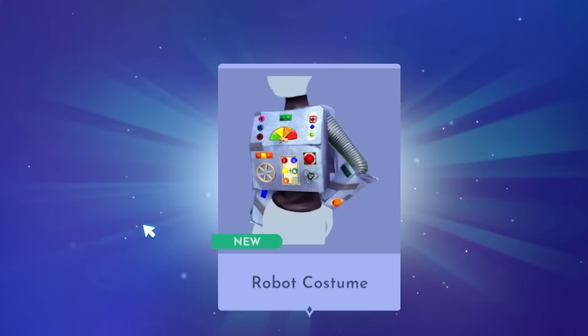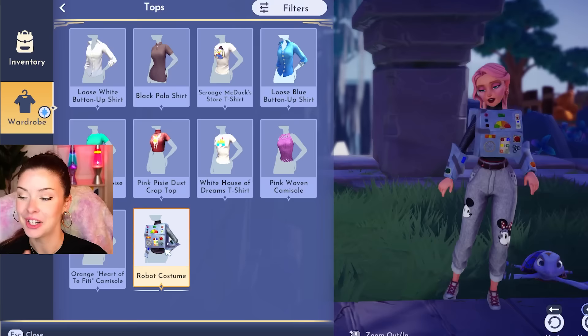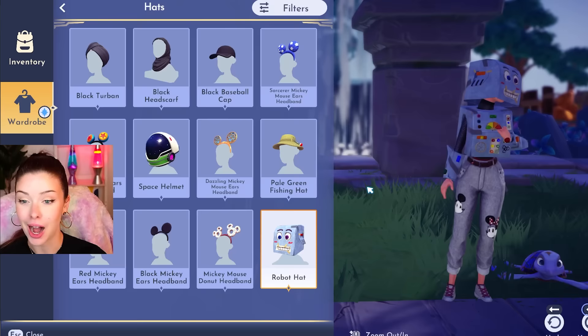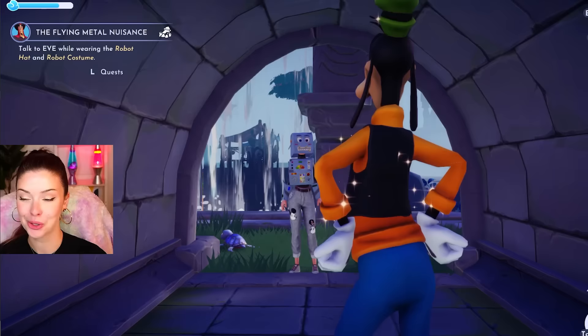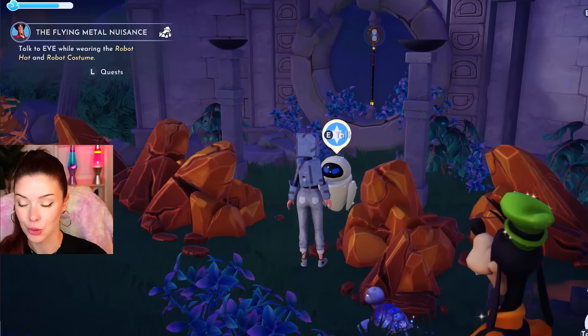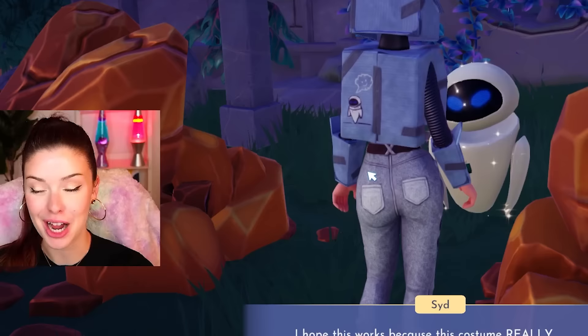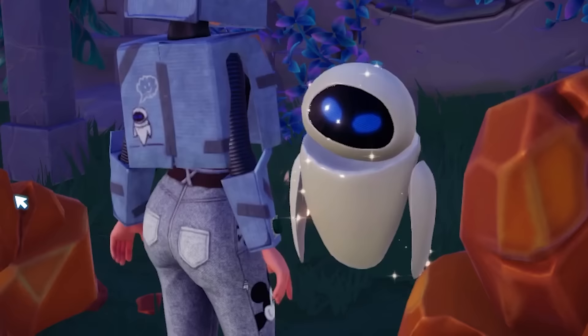Let's go back and open up those treasures. We got a robot costume — I didn't even have to buy a new outfit after all! Now I have to put it on and hopefully trick Eve into trusting us. I look crazy right now. Goofy might be judging a little, but let's go see if it works. Please believe me — I feel kind of bad that I'm tricking her. Do I remind you of somebody? An old friend?